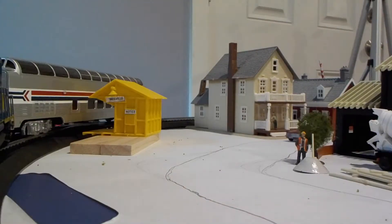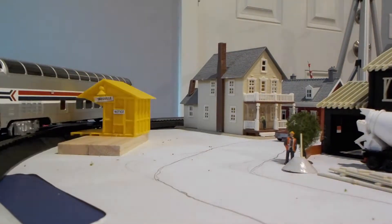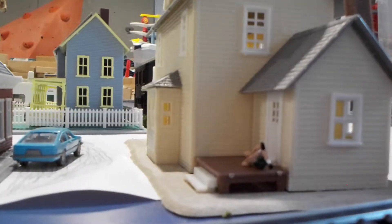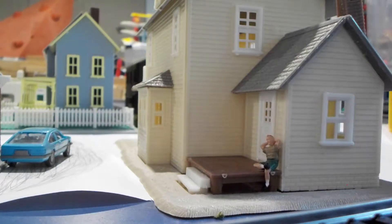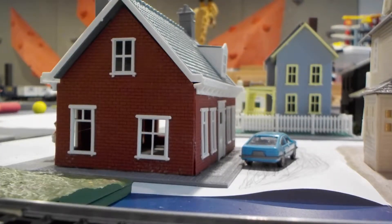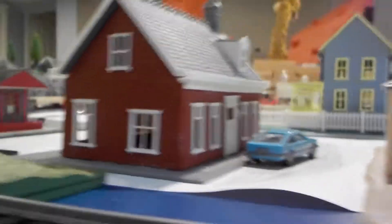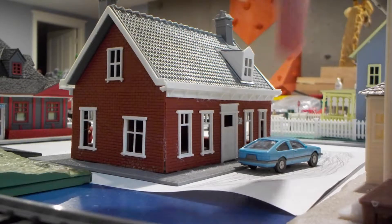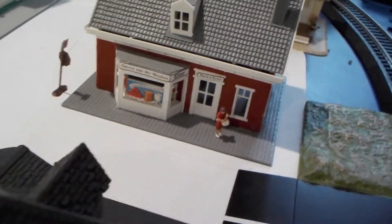And if you remember, this house over here — if we pop on over to the other side — is the house with this little railfan. Yes, everyone can be a railfan. And while we're over here, let's talk about this house. It's kind of one house and two things: we have an actual house over here with a car out front, and if we pop on back here, it's actually a shop.